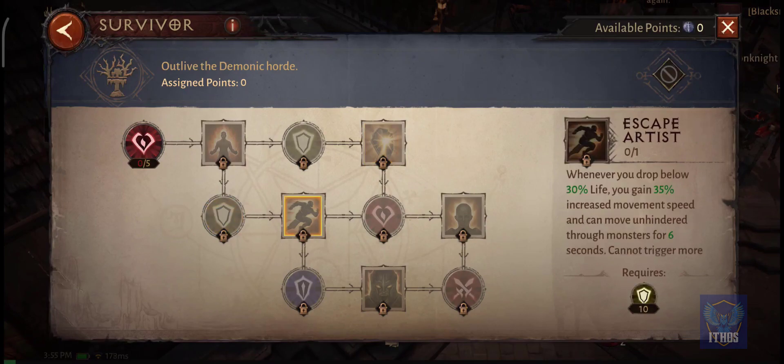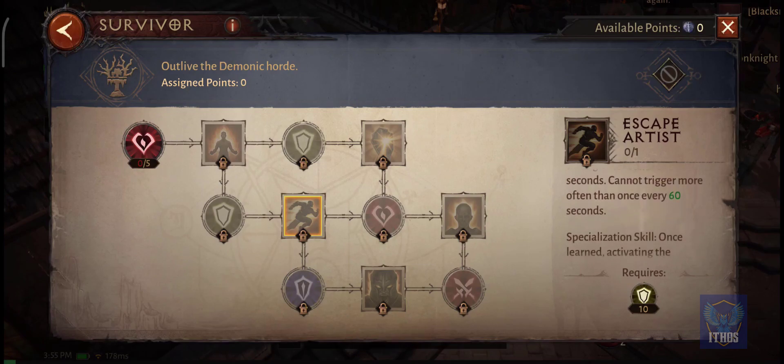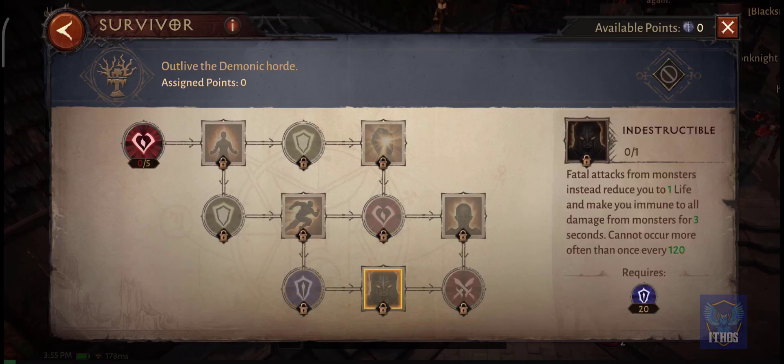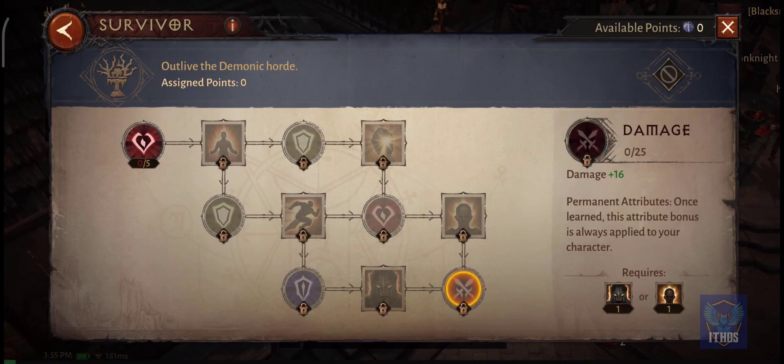The next Paragon is Survivor. This Paragon can be really useful if you're building a tank build, because it has active spells which can really ease your process of tanking creeps.